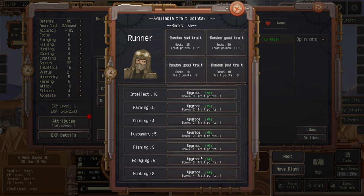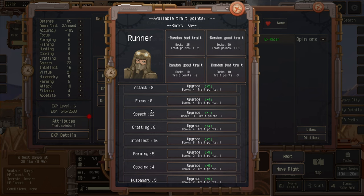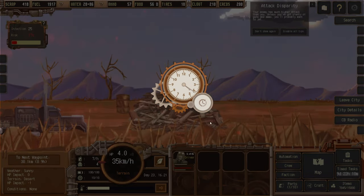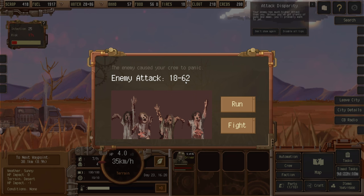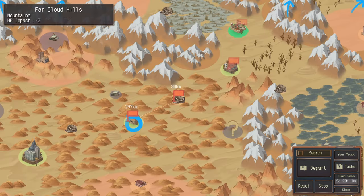Thinking about the trait point — maybe fishing, speech, focus, or attack. We'll go with attack so we can better defend ourselves. We'll do a careful search since risk is still fairly low. We got attacked anyway but found 30 scrap, one gear, one iron, one widget, mystery liquid, one fiber, one compound, one scrap paper, two leather, one foil, one glass, and pig iron. Attack chance is 17% per hour. We'll just run — burning some fuel to bravely get away.